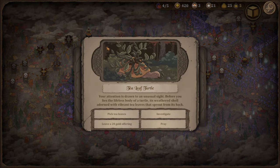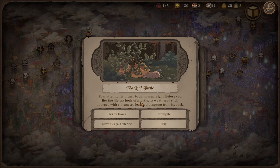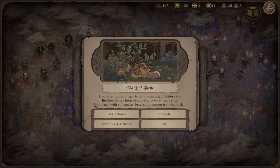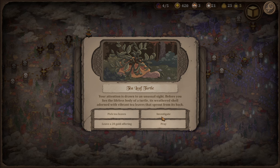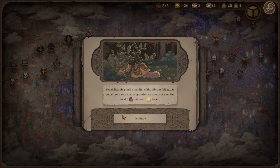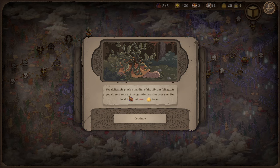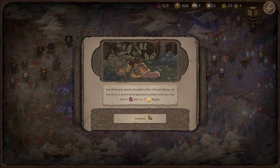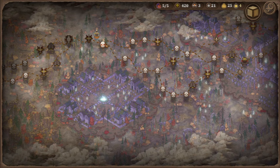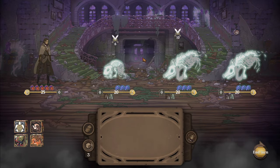Tea leaf turtle event: 'Your attention is drawn to an unusual sight — before you lies the lifeless body of a turtle, its withered shell adorned with vibrant tea leaves sprouting from its back.' Leave a 20 gold offering... I'm going to pick the tea leaves. 'You delicately pluck a handful of vibrant foliage. As you do so, a sense of vigor washes over you — heal one, but lose one region.' Is that permanent? I feel like I just desecrated a corpse.